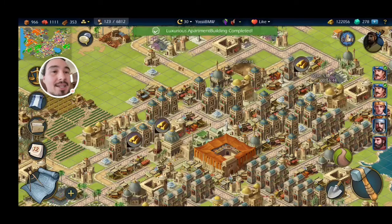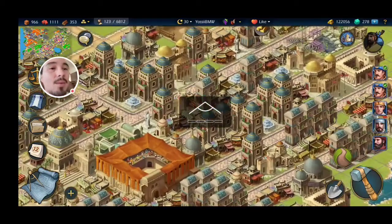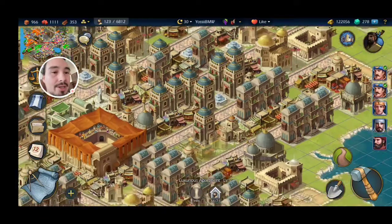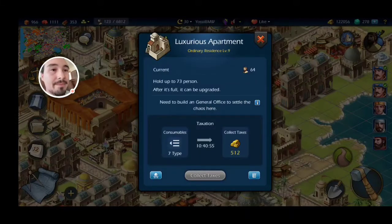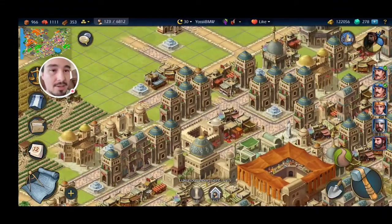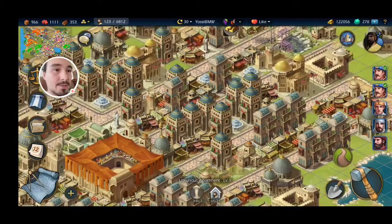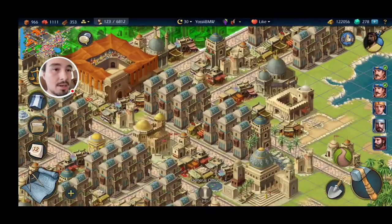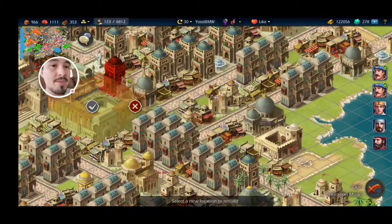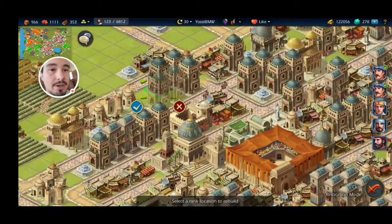We finished another building — great, that's going to give us more population. Now we had a unit down here that wasn't covered by the general office. Let's pick it up and find a spot for it — I'm thinking over here. Perfect. It really is just this one, so I'm going to pull this up. Maybe this is where I'll put a carpet stall since I need a carpet stall in that area. That's going to go perfect right there.